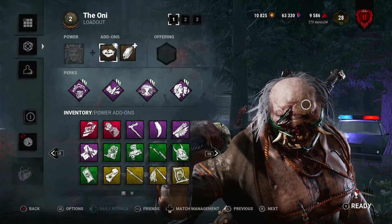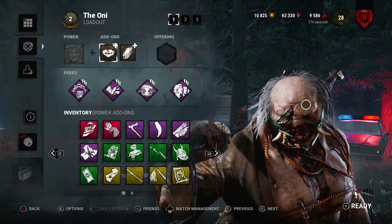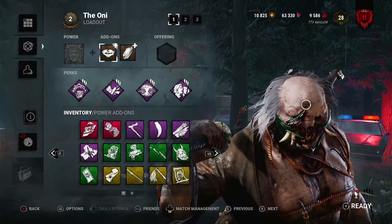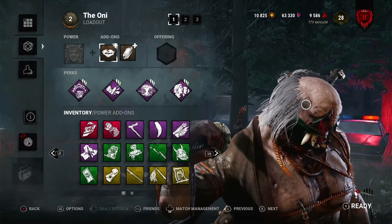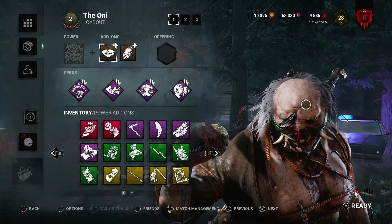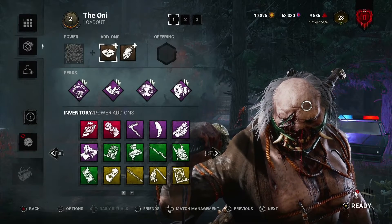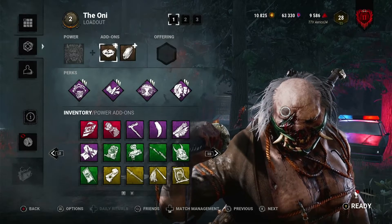Hey guys, in today's video we are playing the Oni. We played a game on Dead Dog Saloon and this game went so well for us. We were able to get such early game pressure using Oni, allowing us to get our power — it completely decimated the team. We do meet a friend in there and we were able to give them the hatch, but you'll see that later in the video. So let's go over the build.